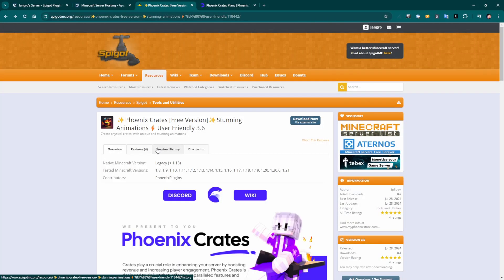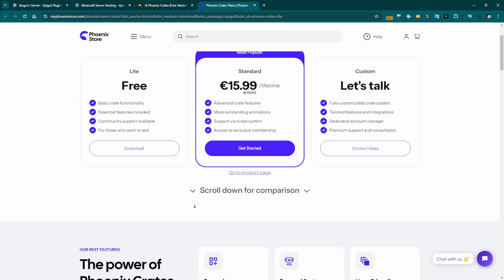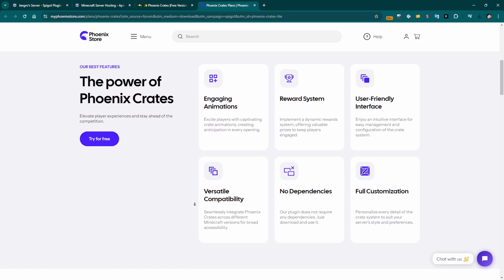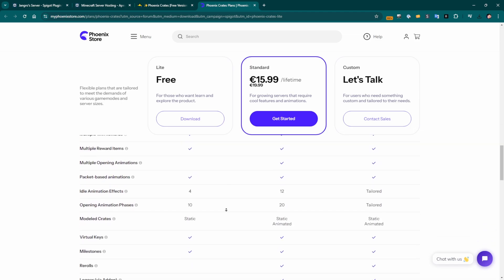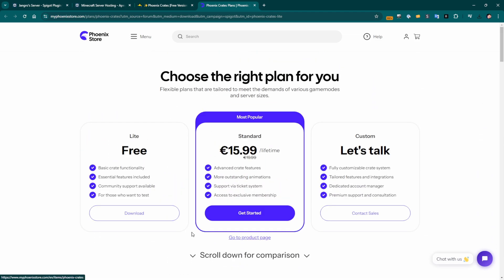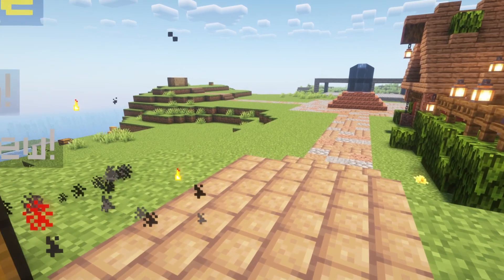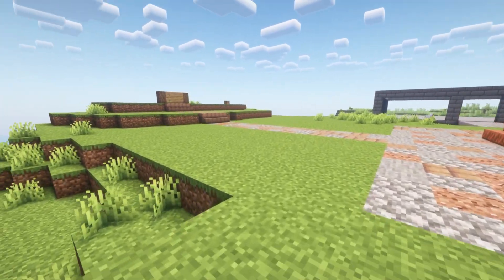To install Phoenix Crates Lite on your server, you just need to head over to the download page. You can find it on Spigot MC, but the download link will take you to the Phoenix store where you can just download. There's also a paid version which gives you some more features — the biggest difference is the number of crates you can create and some of the customizations with animations and crate features. It's nice to try it out, but it's definitely worth it to pay for the premium version. Just download the plugin, put it in your plugins directory, restart it, and you're good to go.